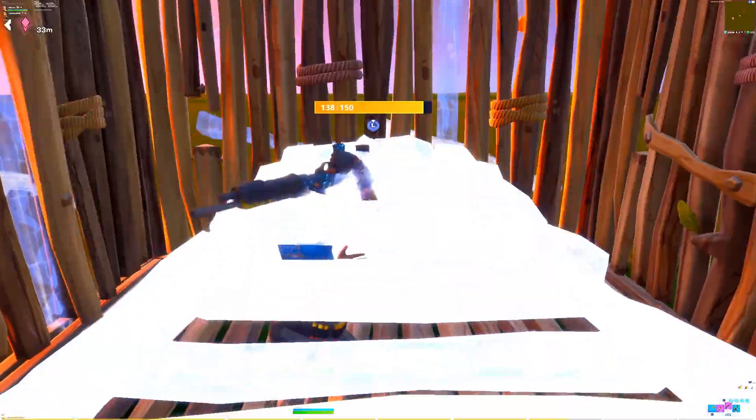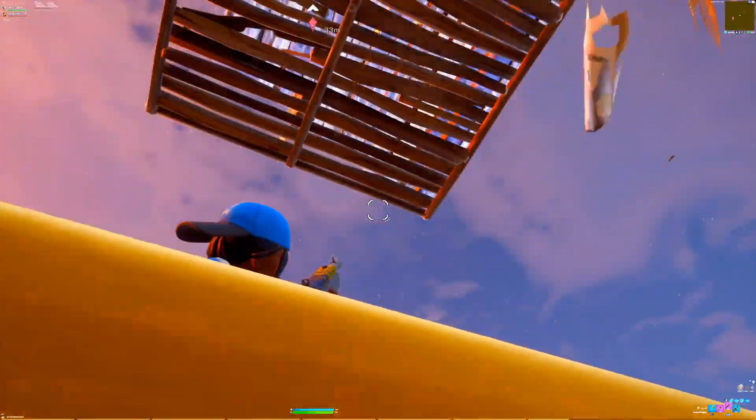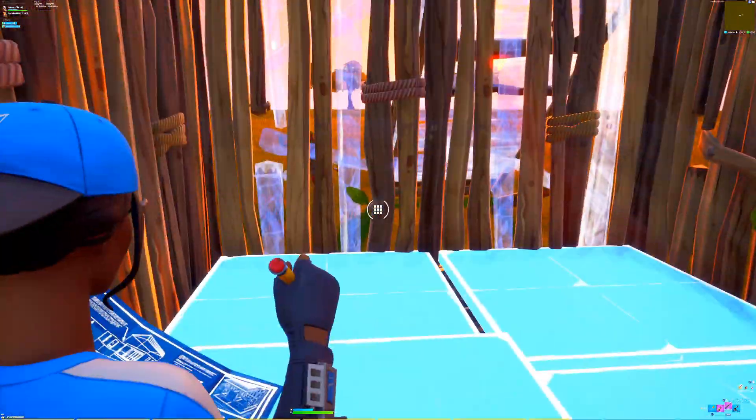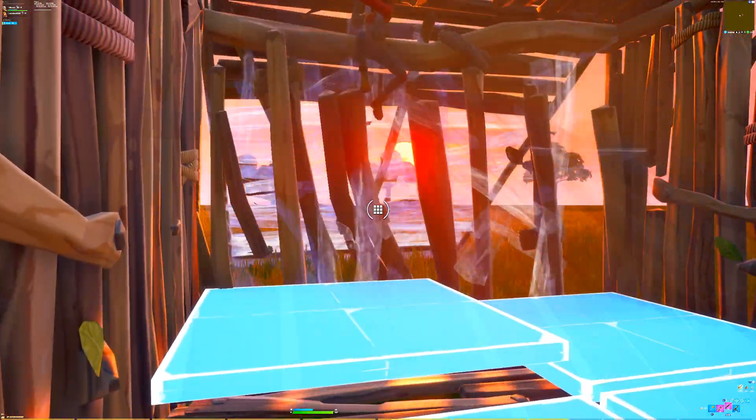Moving on to the next one — what you want to do is make your pyramid transparent. This is for when you're underneath your enemy: when they fall down, they will not be able to build because the pyramid will be transparent. This is similar to the flip ramp but with a pyramid instead, and it will throw a lot of good players off because they're used to the flip ramp technique — but you can do the exact same thing with a pyramid.